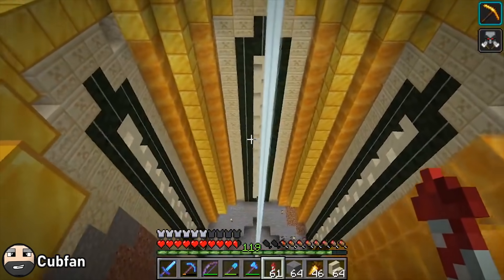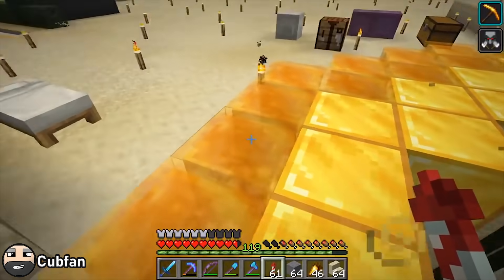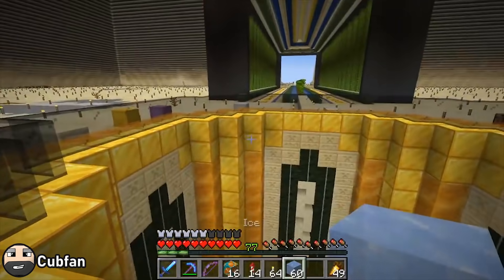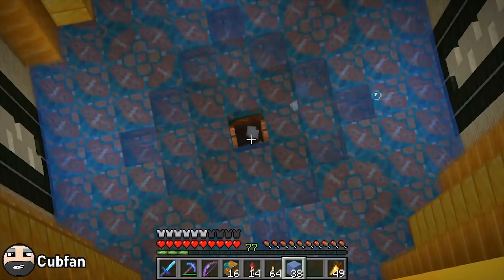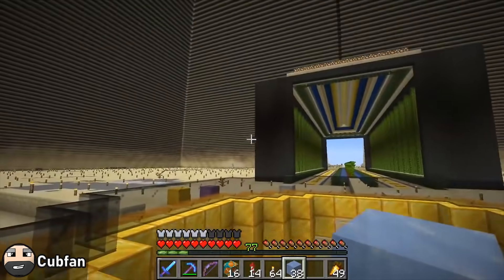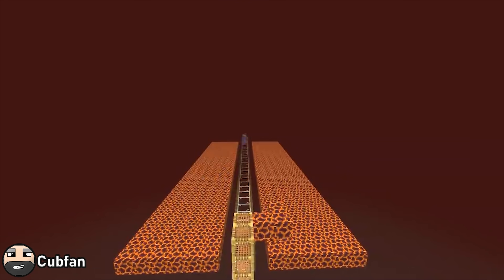Cubfan has a much more eccentric take on a storage area. Instead of feeding the system via inventory management, he opts for the good old giant hole in the ground you throw your most treasured possessions into, a la Road to El Dorado. The interiors come pricey, and to keep placing these riches around, Cub will require a much larger supply of gold. Despite golden tickets in slime shops, Cubfan puts together his own gold farm in the red skies to provide for his bling bling.